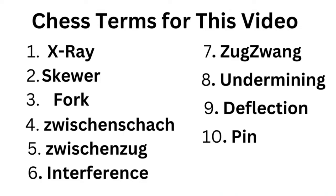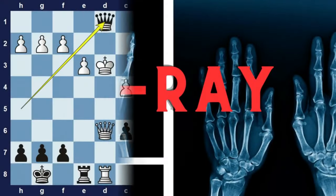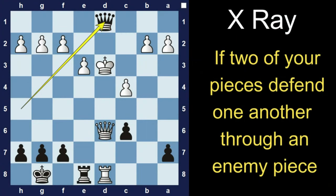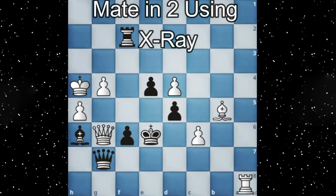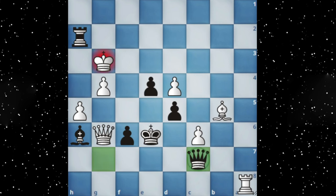Today we will learn 10 chess terms which will make you a hero. We start with the famous term X-ray. By definition, it means two of your pieces defend each other through an enemy piece. Look at this puzzle — black wins by playing rook to h2 check, king is forced to g3, and then X-ray queen to c7 check, defending the rook through the king, which is eventually checkmate.